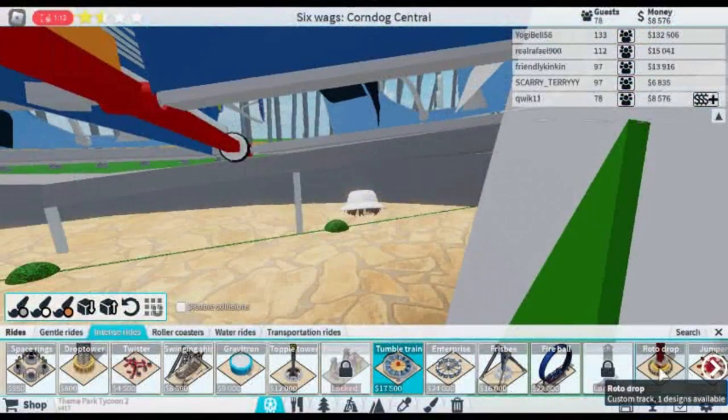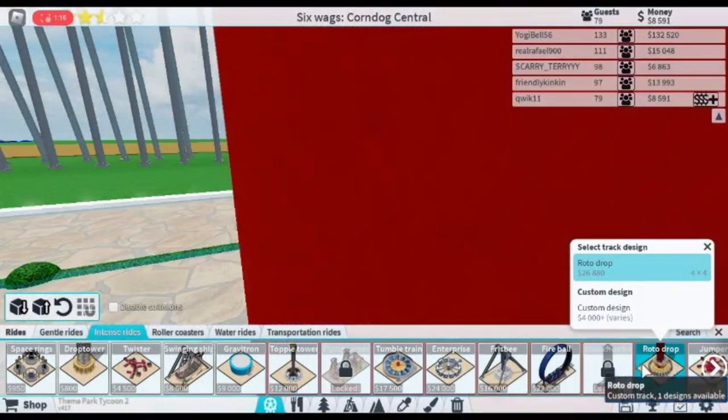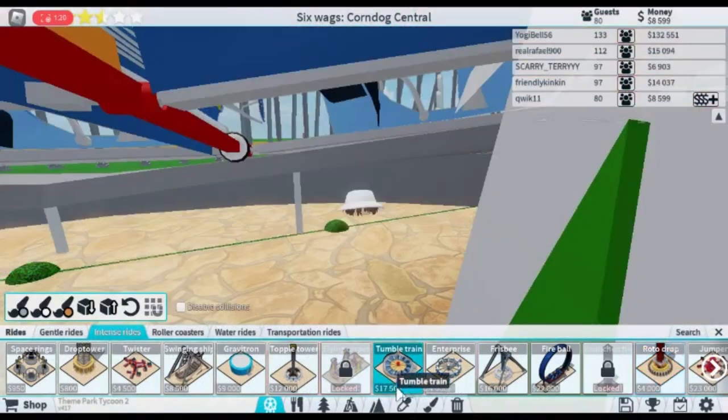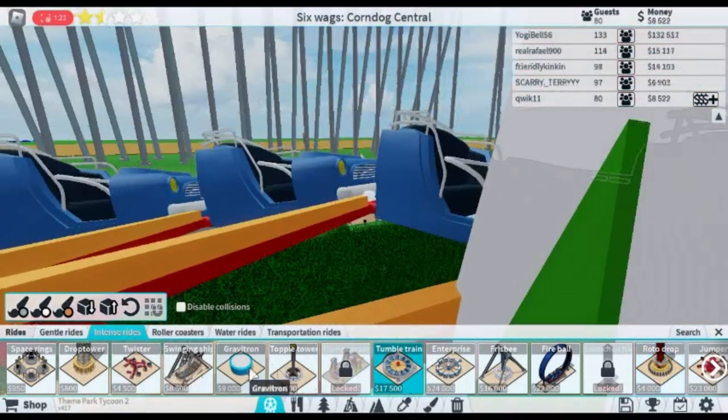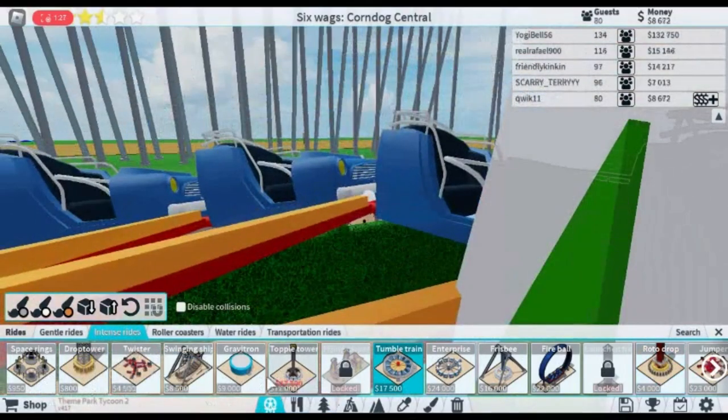The fourth tip is to make sure you have enough seating, stands, and stalls. Having a few around the park can help provide your customers with options to relax. But if you don't have enough of these, customers won't feel comfortable and will likely rate your park lower.